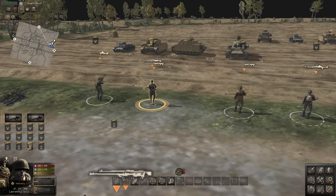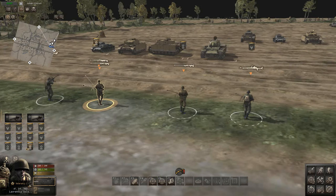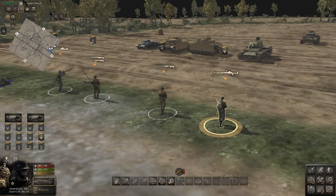Next we have the PTRS, which is the five-round magazine version of the PTRD - they have the exact same penetration. At 25 meters it's 41 millimeters penetration, at 50 meters it's 39 millimeters penetration, and at 100 meters it's 36 millimeters penetration. So it's the most powerful AT rifle in the game, quite effective. The PTRD is the single-shot variant.